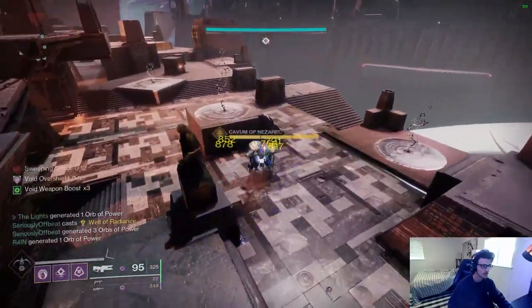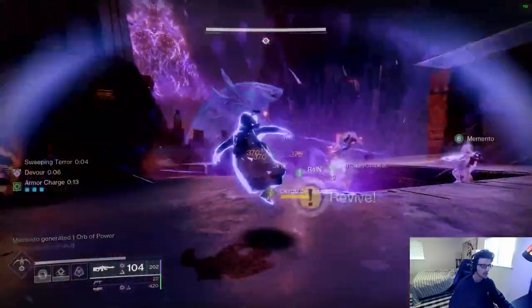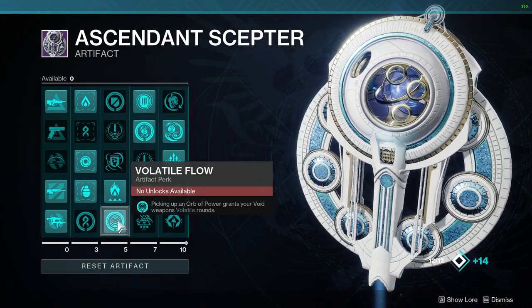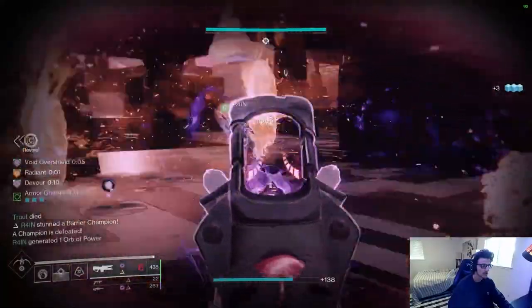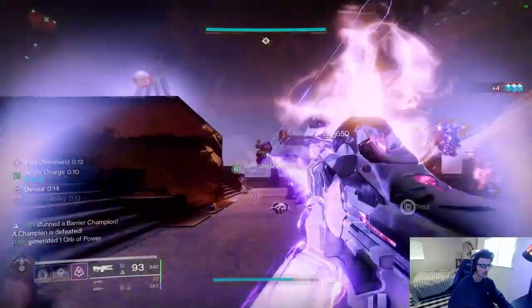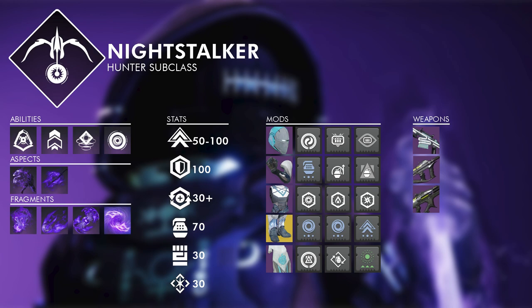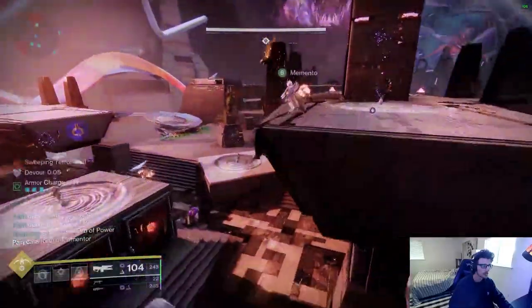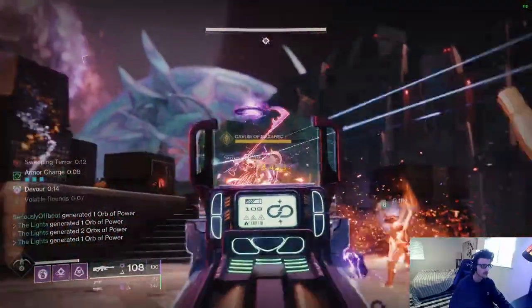Orpheus Rig is at its best with Deadfall in team content with very high add density. In these cases where you're tethering huge groups of ads, teammates are popping supers and slaying out, making tons of orbs — your super is pretty much out all the time. In Season 20, there's also an artifact mod called Volatile Flow that gives Void weapons volatile rounds after picking up an orb, giving you crazy high uptime. When you have Volatile Flow or are in the type of content optimal for Orpheus Rig, I'd honestly recommend copy-pasting the entire Gyrfalcon's build, since you'll get a ton of Stylish Executioner procs.